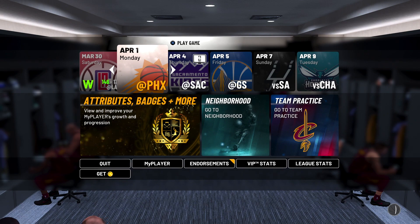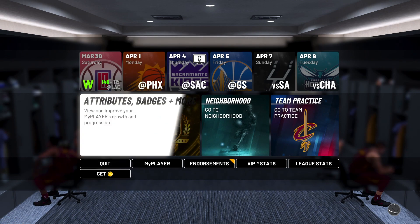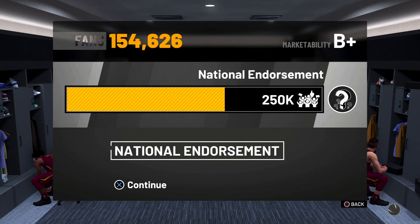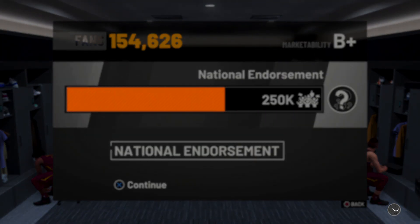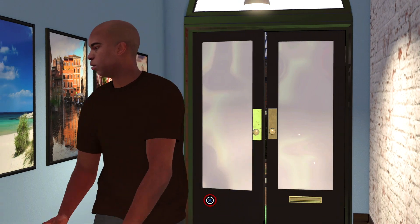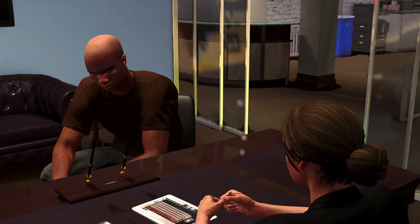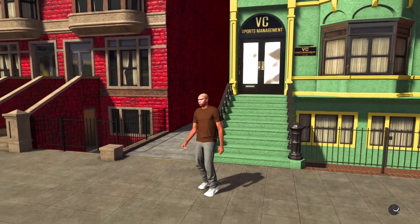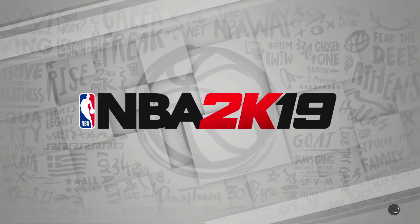Once you get to April 1st, your endorsement tick should be lined up. If it's not lined up, you must delete the file and restart the glitch. Once it is lined up, load up the endorsement. When your player walks into the door, hold X. It will ask Gatorade or Footlocker — always go down to Footlocker and hold X. Once he's down the steps, hit Triangle and start up the Phoenix game.